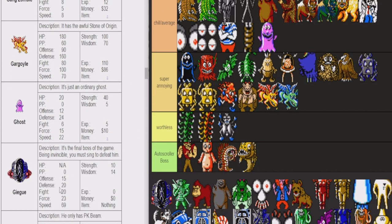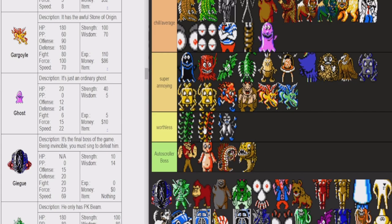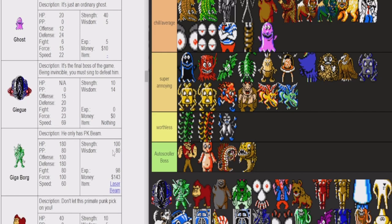Normal Ghost is chill — they usually just run away from you. They don't do that much damage and have very low HP. They can be annoying if you're trying to run away from them and they're trying to run away from you and everyone's failing. That's usually not fun.